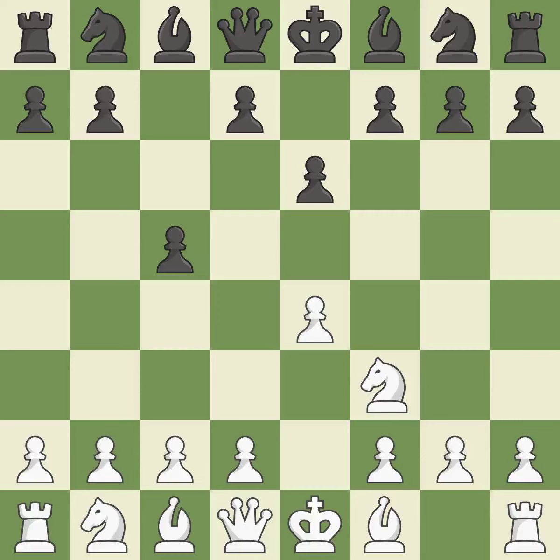The dark-squared bishop has a fresh opening created by e6, and the queen has a new diagonal created by e6. C3 prepares the d4 pawn push and allows the queen to develop on the queenside. This makes winning a pawn a possibility.